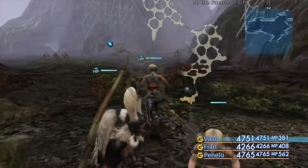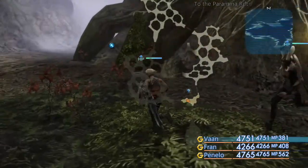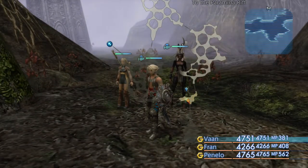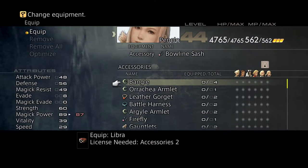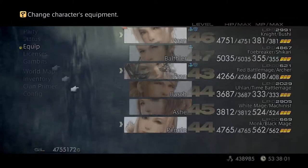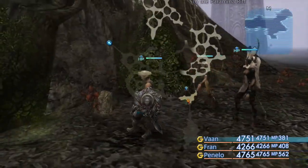First things first — I forgot to mention at the end of the last episode, so I apologise — but around here you can spawn a one-time loot chest which contains the Embroidered Tippet, a good accessory that doubles your experience on the character. You'll want to throw that on as soon as possible. I'm going to put it on Penelo here, replacing what she used for the boss fight, to help boost up her levels so she can catch up with the others. Then I'll probably give it to Fran or somebody after that.